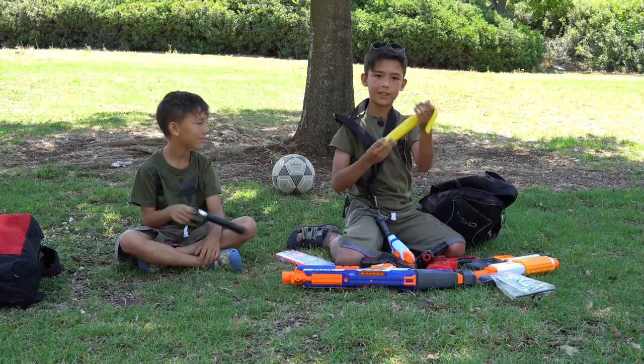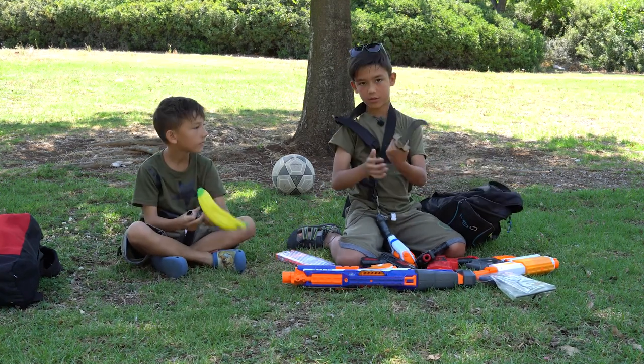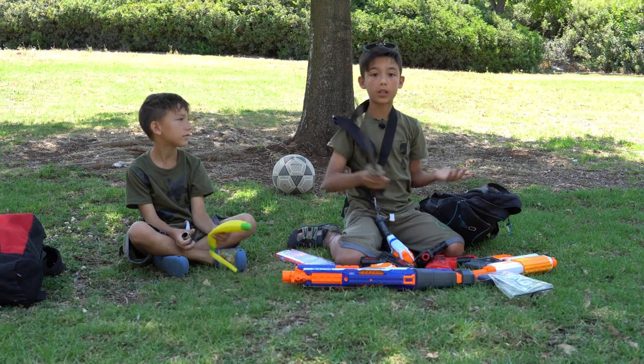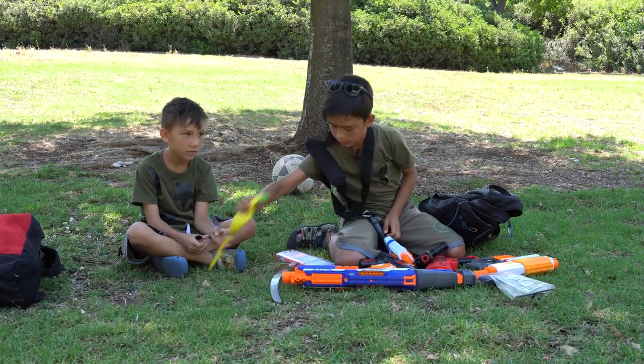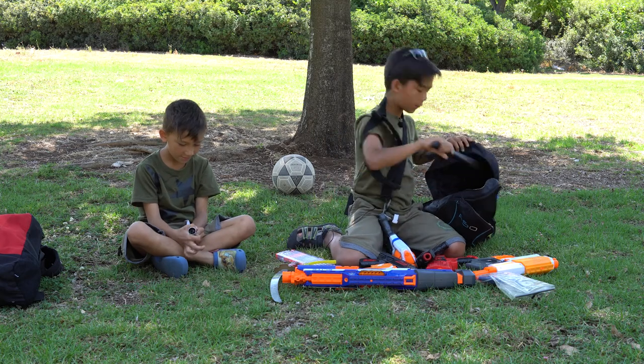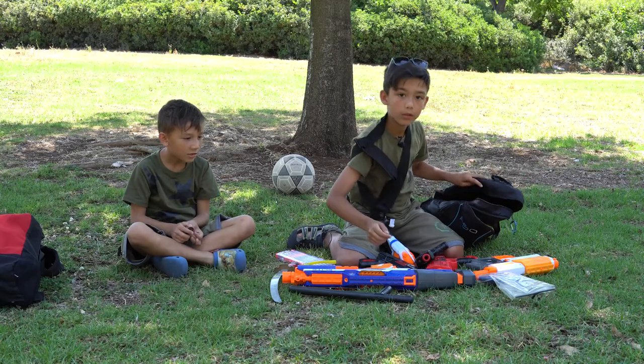Вот у меня есть граната. Банан. Просто такой банан. Меч. Если вдруг у тебя нет оружия, а больше пулек нету — достаешь его и воюешь. Тебя мастер. Вот это дубинка. Охраняешь себя. Это если меч потупился.